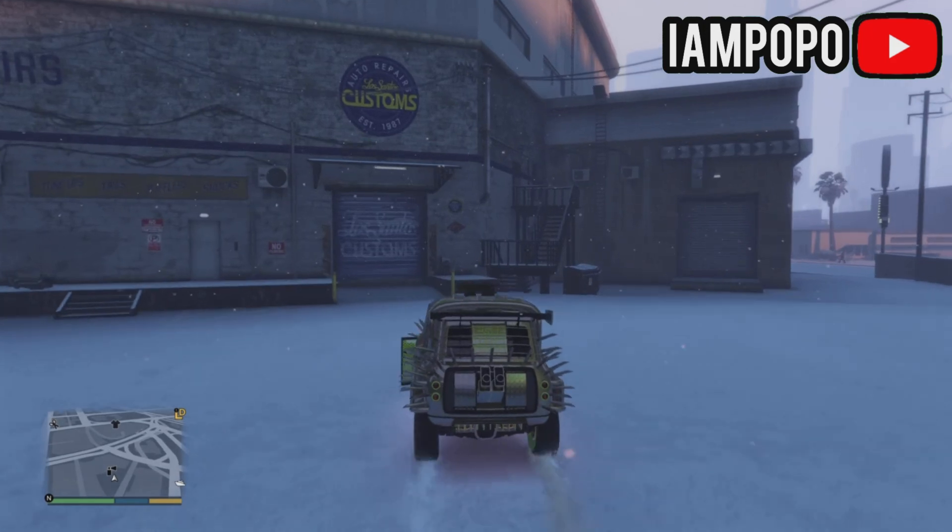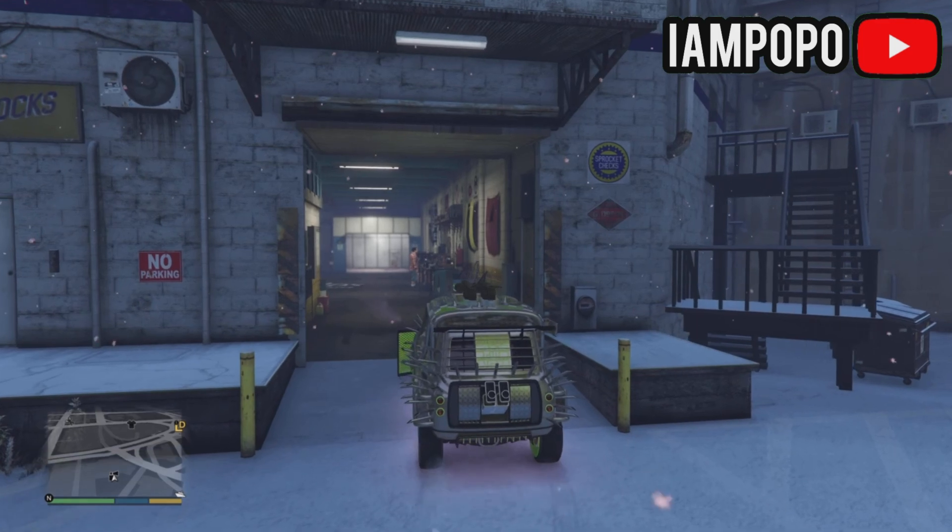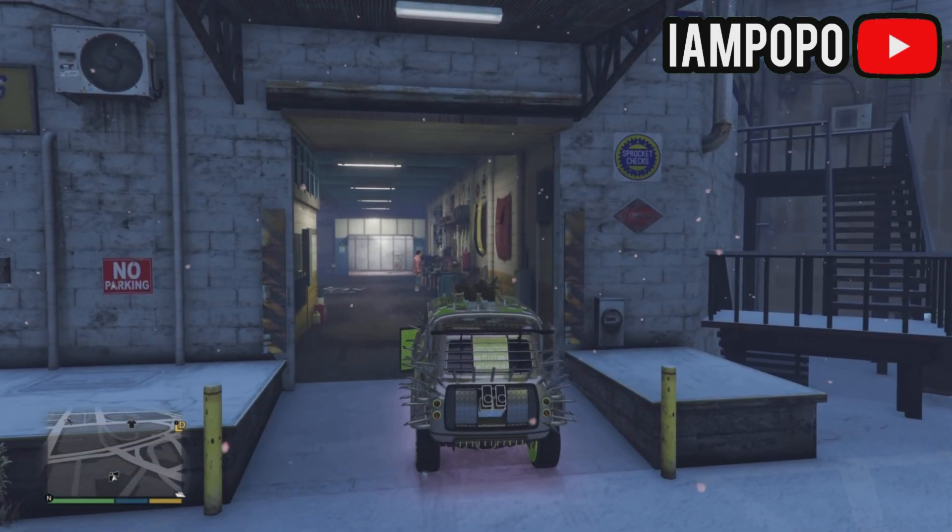When you get here, drive your vehicle next to the Los Santos Customs garage door. Make sure the garage door doesn't close, then take out the mechanic.